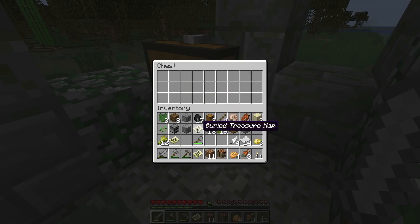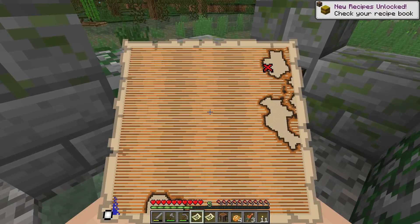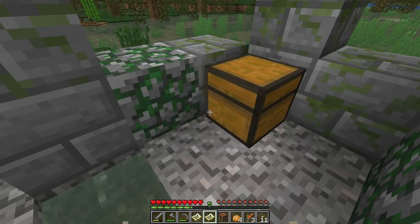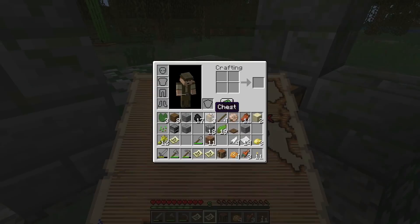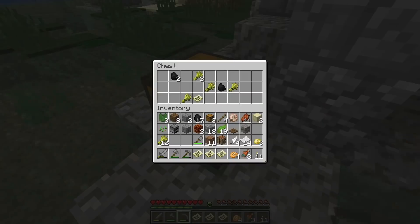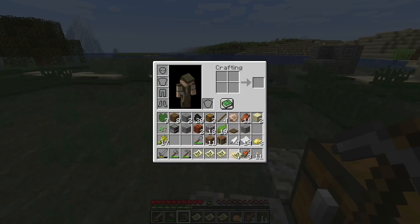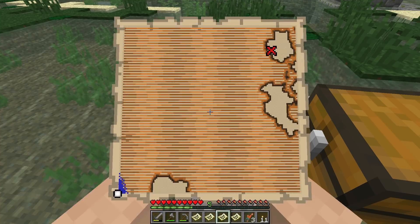I'm waiting for one treasure map to be really close. These are very, very close in proximity - look at that, see those two X's? They seem to be really really close. And lastly this chest - it has a treasure map in it, and wheat and coal, same as the other ones. My guess is the delay is the generation of the treasure map. I think these two treasure maps show the same treasure.